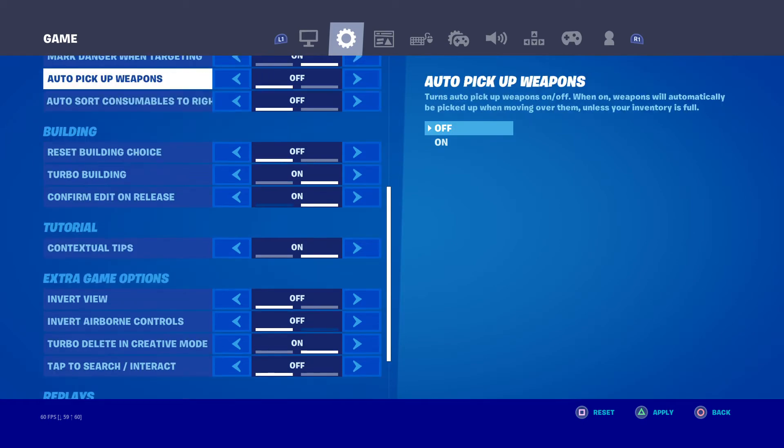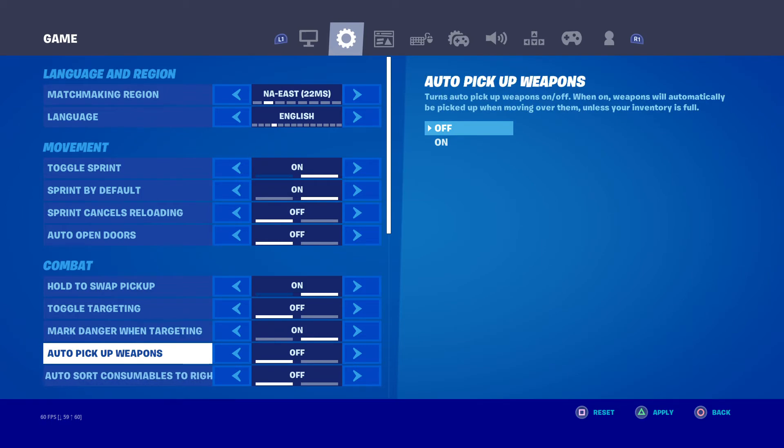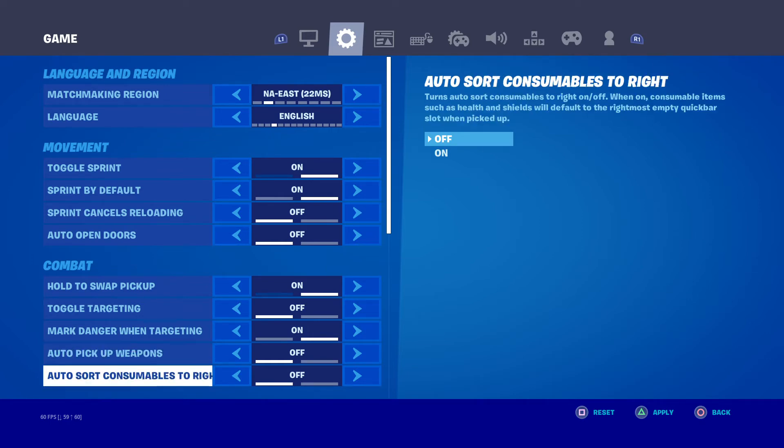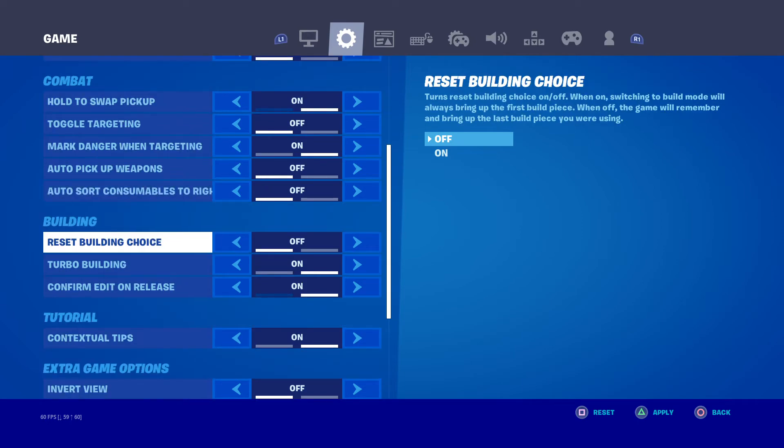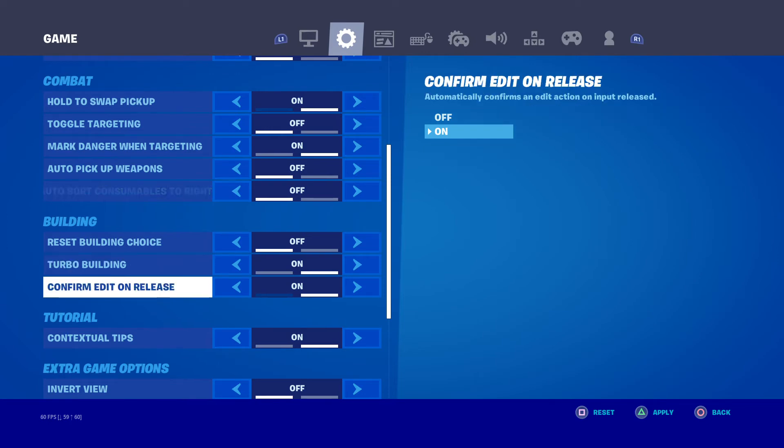Auto pick up weapons is off. Auto sort consumables to right is off. Reset building choice is off. Turbo building is on — like, why would you not use turbo build?